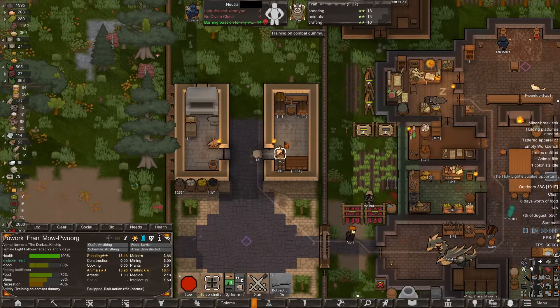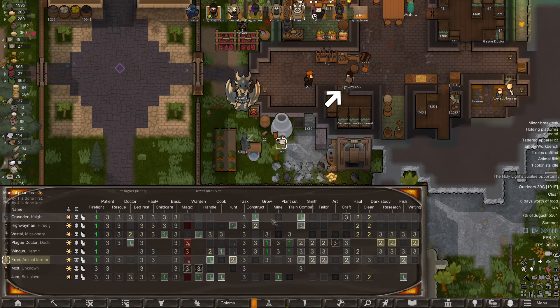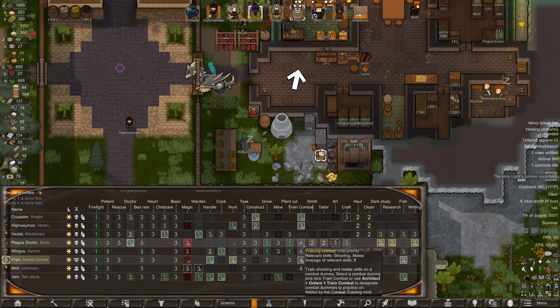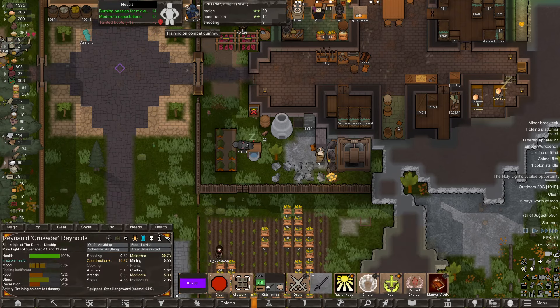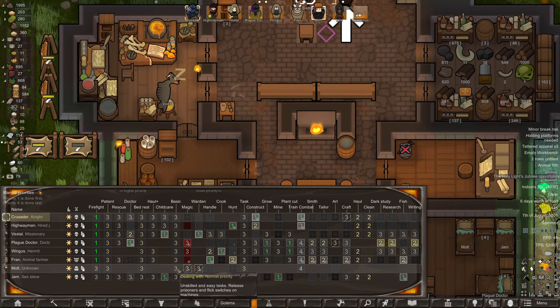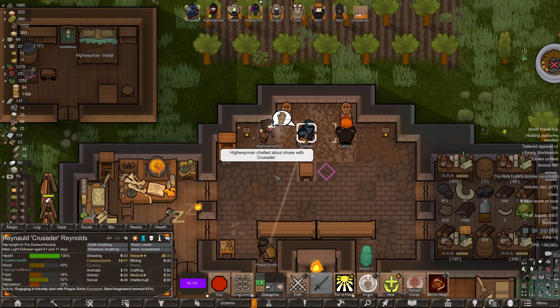What are you doing with the armor? Training on the combat dummy — I have something way better for you to do. Let's deprioritize training for anyone who's not great at it. The only one who really needs to prioritize it is Reynold, because he has a very high melee and he needs to keep it that high. Everyone else can deprioritize it a bit. Malt — prioritize basic tasks, if you'll do me that favor.